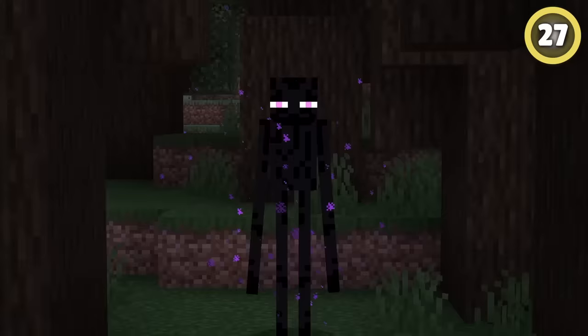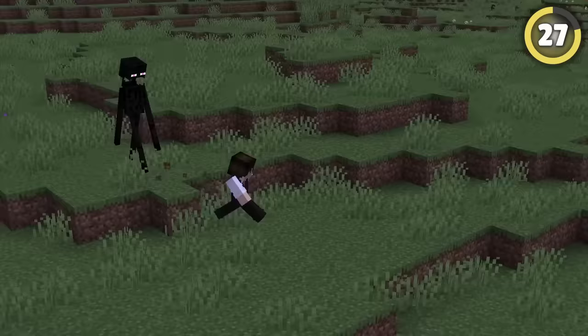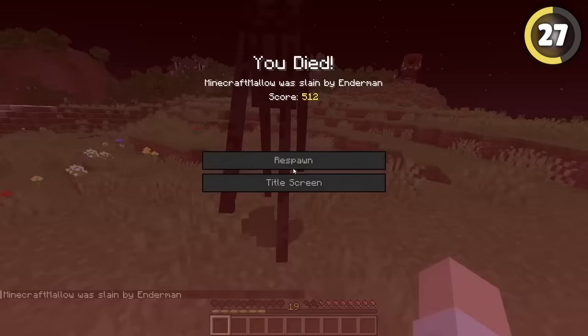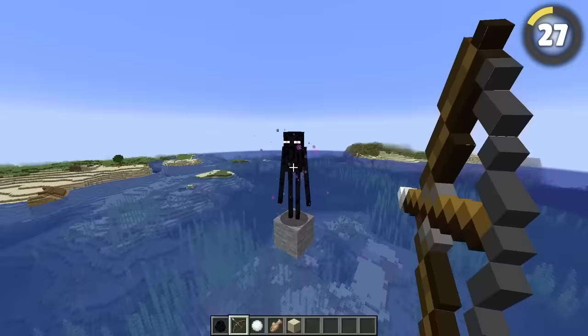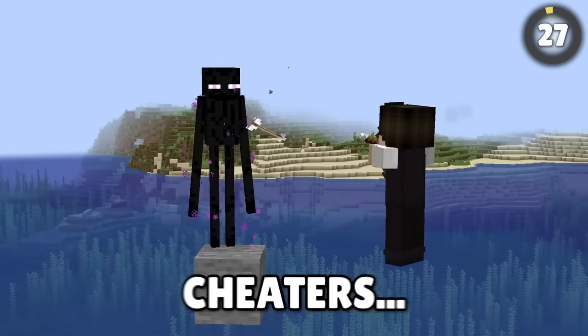Endermen are already one of the most creepy and powerful mobs in the game. Usually an enderman will teleport out of the way of an arrow, but if they've got nowhere to teleport to, the arrow will just bounce off like it's nothing.